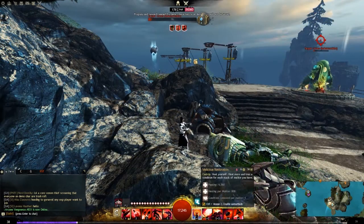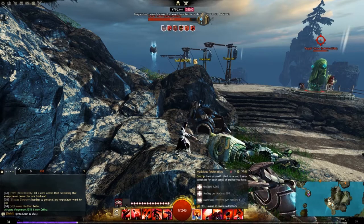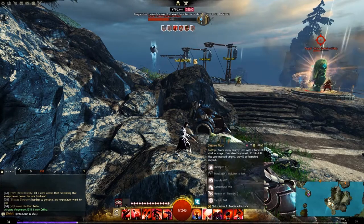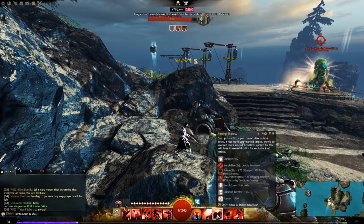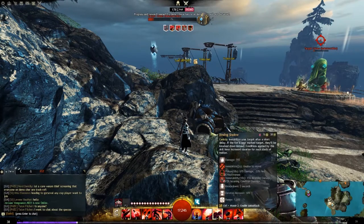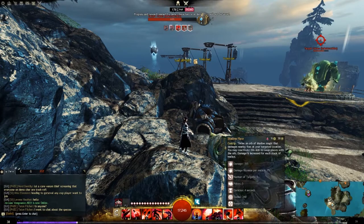The utility skills that they added are Cantrips. Your heal is also affected by your Malice — you heal more and remove more conditions per stack of Malice. You have Shadow's Gust, which will stealth you and then knock down or launch your enemy. You have Blinding Shadow, which immobilizes your target and knocks them down as well. And you have Shadow's Flare, which is a giant AoE Pulse.